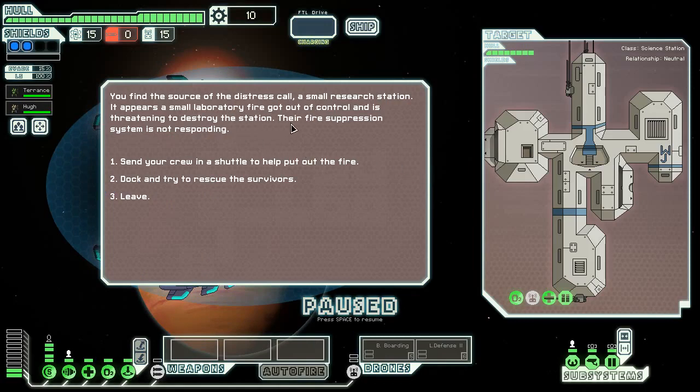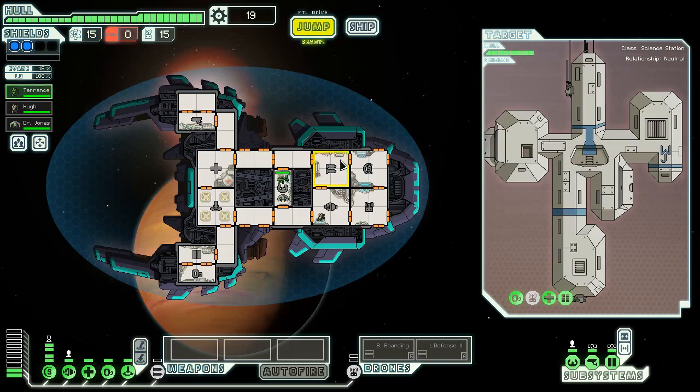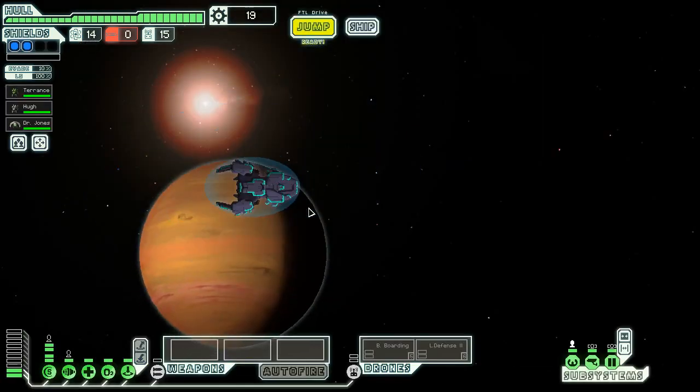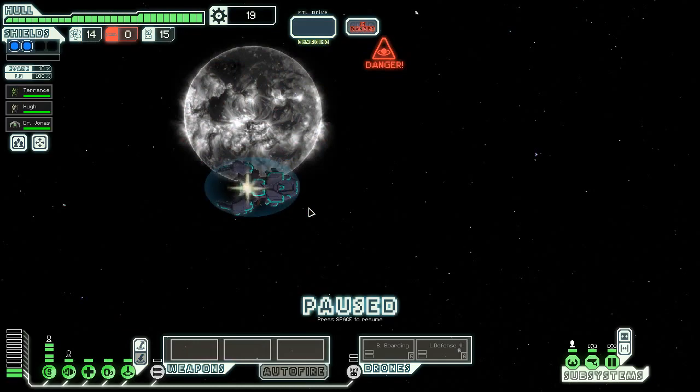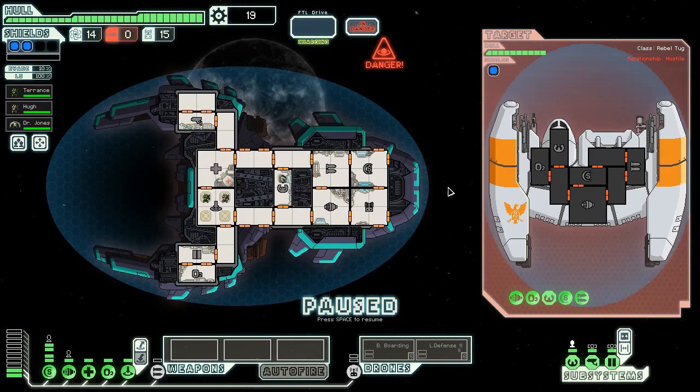A small research station appears - the laboratory fire got out of control and was threatening to destroy the station. We dock and try to rescue survivors, and we got Mr. Jones! We successfully rescue everybody, which means right away we can put our people here. That's about as good a start as you can get - now I have a non-mantis crew and an Ion Pulsar right away. There's a frequently used beacon close to a pulsar, so we're definitely going to be transporting into this fight.